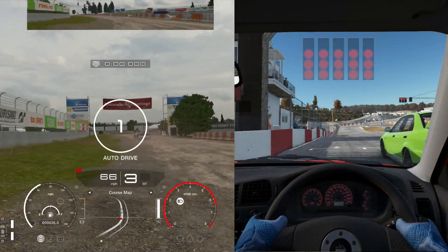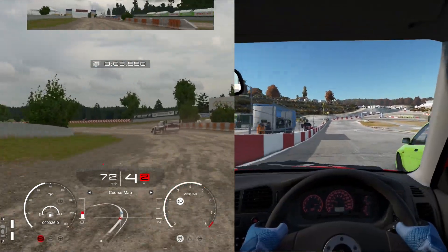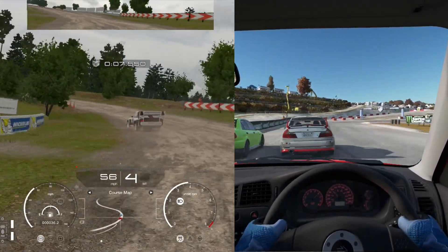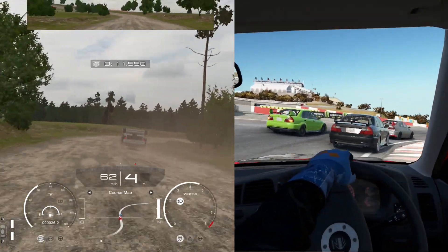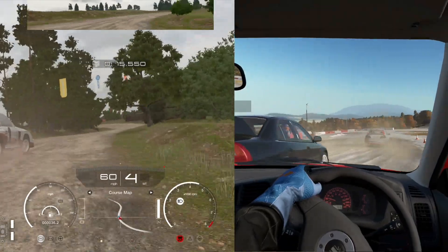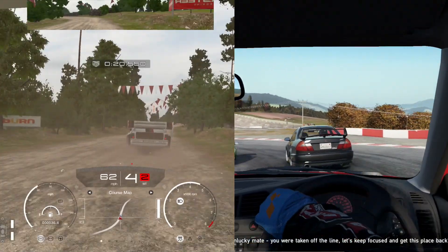So here we are, we are starting the race right now. On the left, I am driving a Mustang — a Rally Mustang. On the right, I am driving a Mitsubishi Lancer Rally Car. Basically, both of these are rally cars and they are both made to do rally racing.